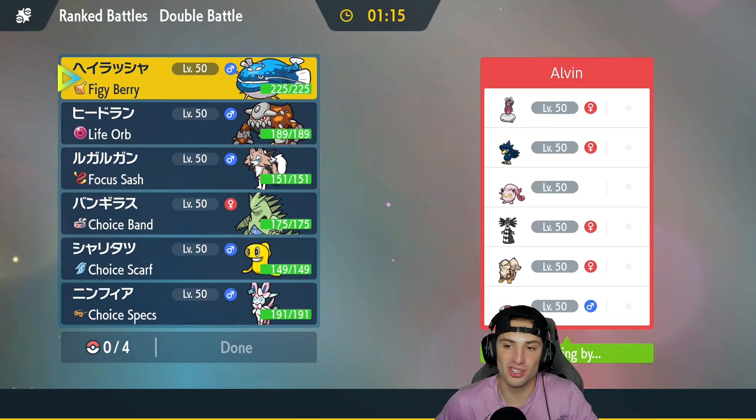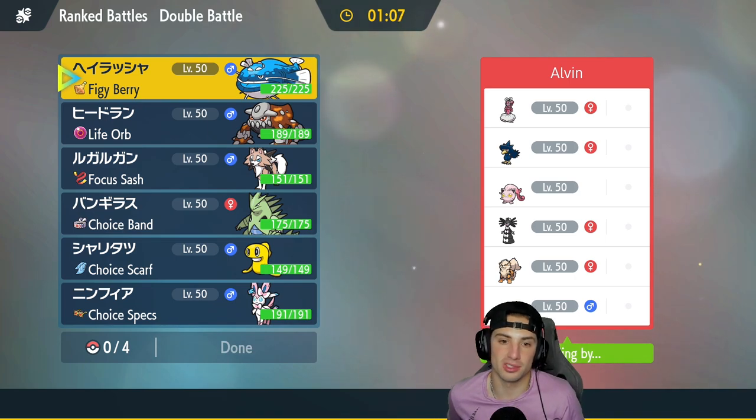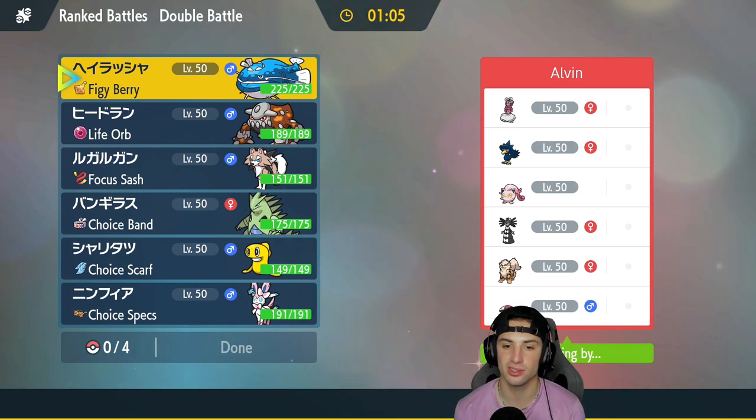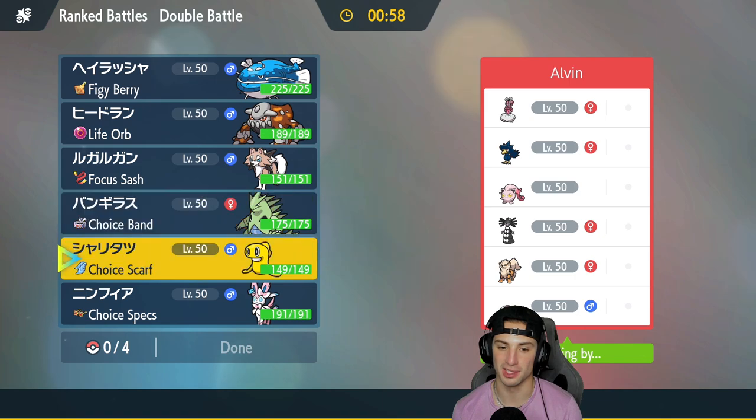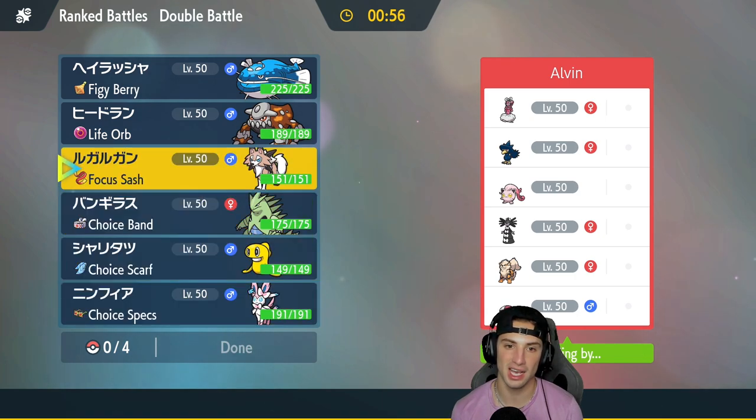We're going up against a Gothitelle screen team with Murkrow, Enamorus, Arcanine, and Amoonguss. I'm guessing this is more of a Perish Song team — makes the most sense. I could go sandstorm combo since it's always lovely, or go Sylveon and Don Dozo again. I really like both those Pokemon, especially if they're going to Intimidate me with Arcanine.